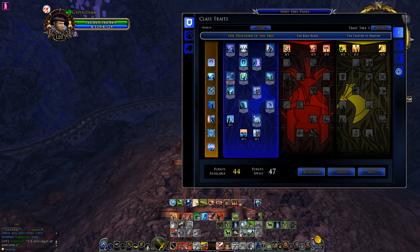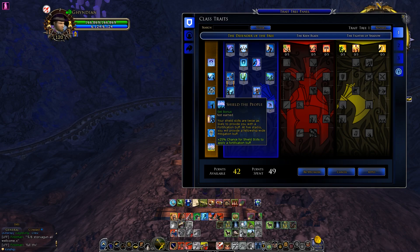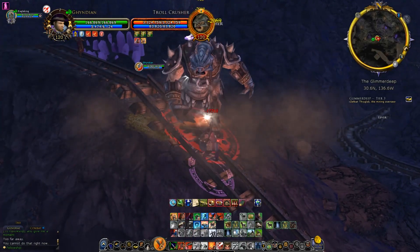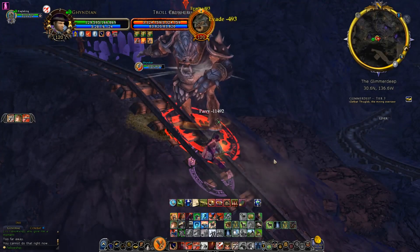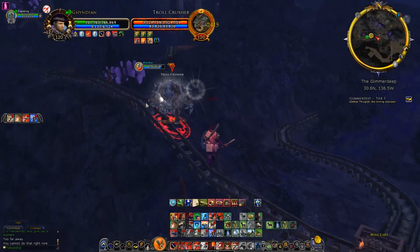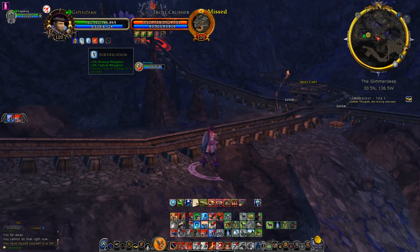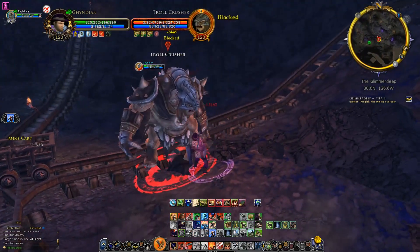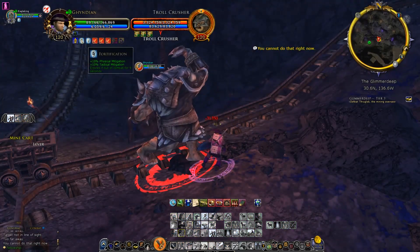If you go even further down, you get Shield the People, which means every shield skill has a 50% chance to build a fortification buff. So every time you use a shield skill, there's a 50% chance to apply one fortification, as well as a chance of getting a crit, which would give you 2. Let me show you a fortification — I'll pull this mob and start using my shield skills. There: Rank 1 — 2% physical and 2% tactical mitigation. At tier 5: 10% physical and 10% tactical, and that stays until the fight is over.